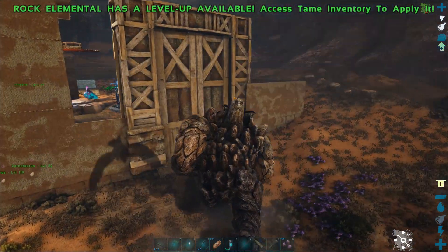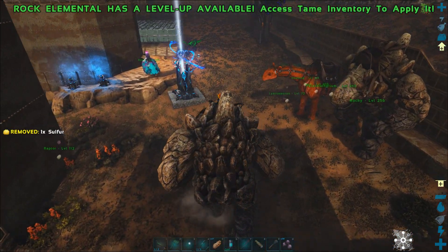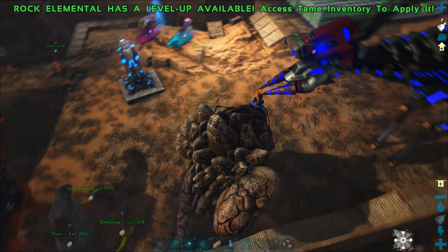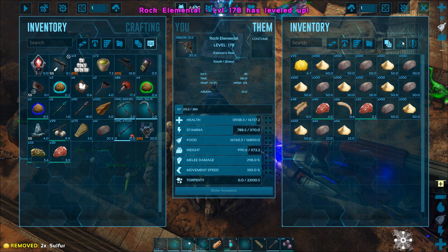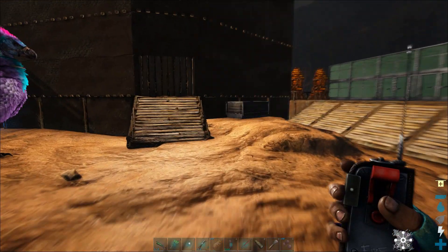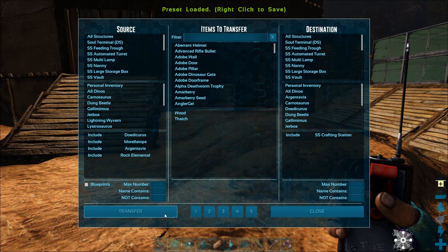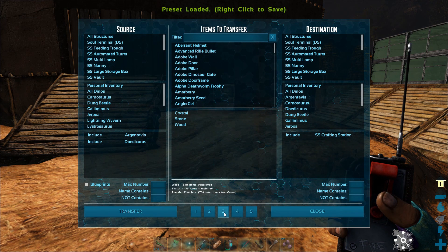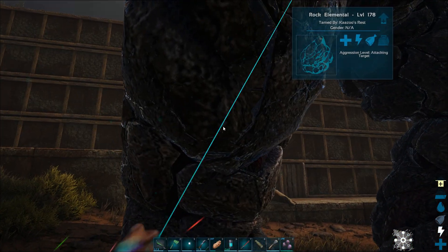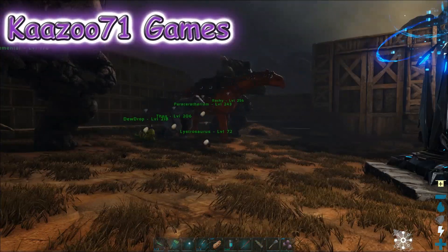I hope you guys enjoyed this short episode on Scorched Earth. This rock elemental was really close to the base so I wanted to tame it to have a second one — it's a 120. The first one was a 150 or 130, I'll have to go back and watch. If you enjoyed it, please like and subscribe. I have a full playthrough on The Island and I'm working through this one — my plan is to cover all the maps in order for beginners. I also do how-to videos and short videos on other maps like Fjordur, and when Genesis 2 comes out I'll get on that. Thanks for watching, see you next time.